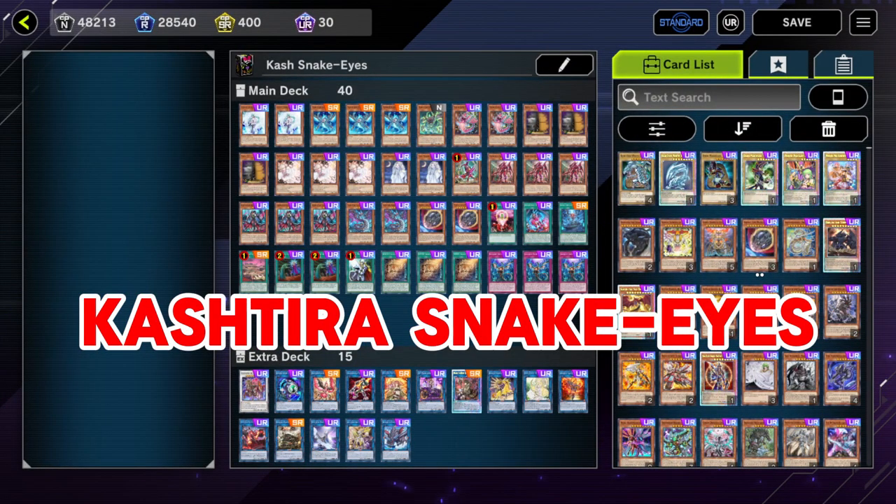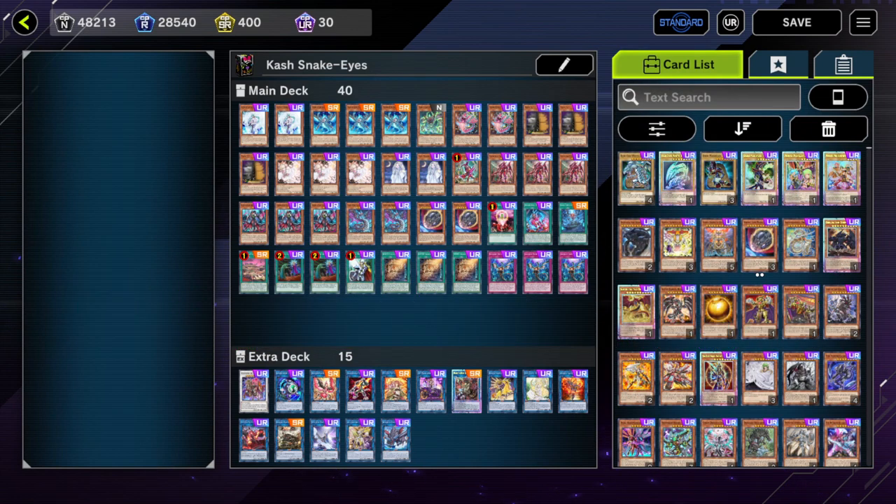Top 2: Kashtira Snake Eyes. It plays the same as pure Snake Eyes, but with an extra Kashtira package that can give you free bodies or bait some of your opponent's disruptions. It still has a decent number of non-engine slots and can defeat your opponent more comfortably because of your monsters' high attack points.